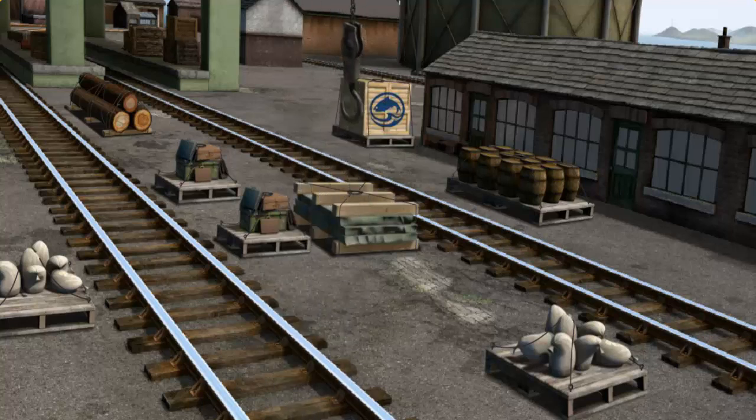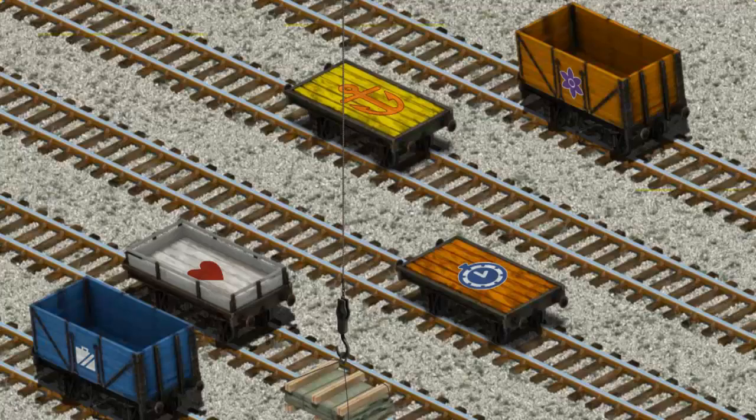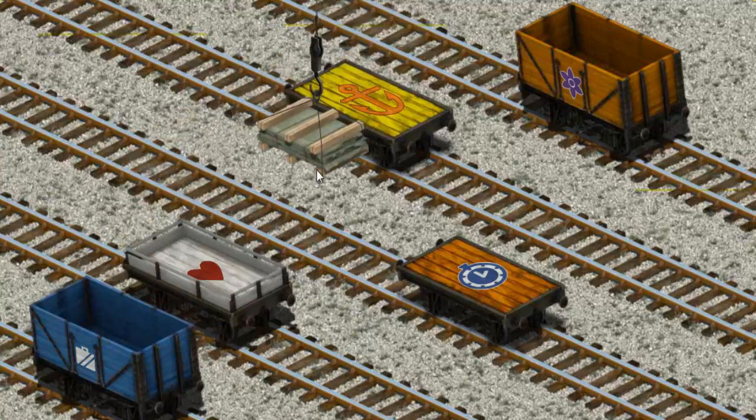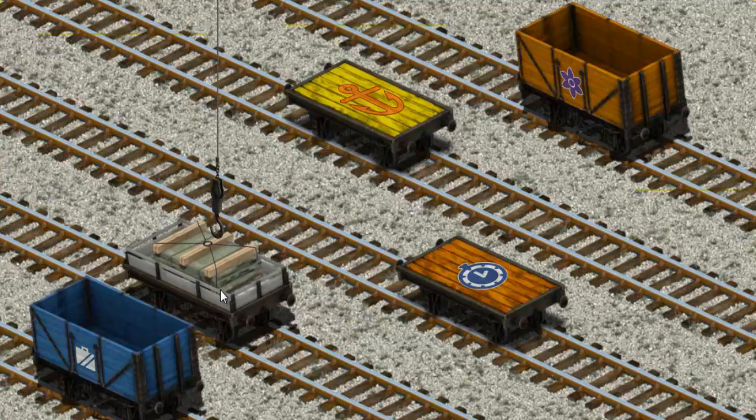There you go — let's lift and load. Now the cargo must be loaded. Show Cranky where the white flatbed with a red heart is. Oops! Help Cranky find the white flatbed with a red heart. There you go.